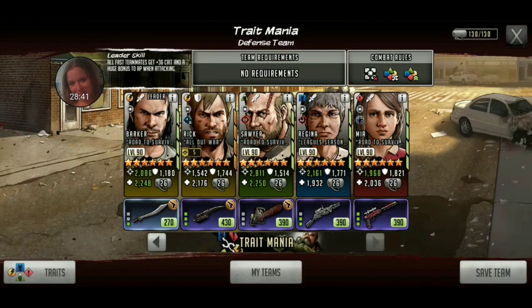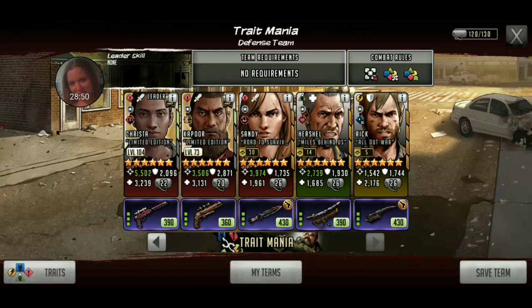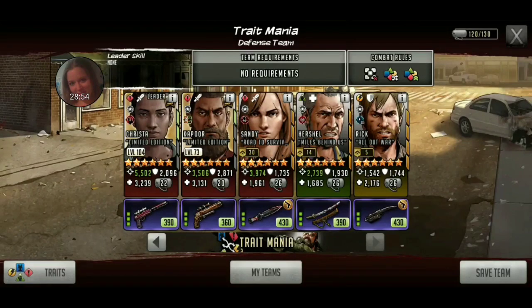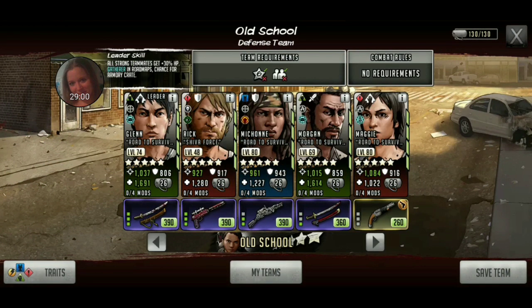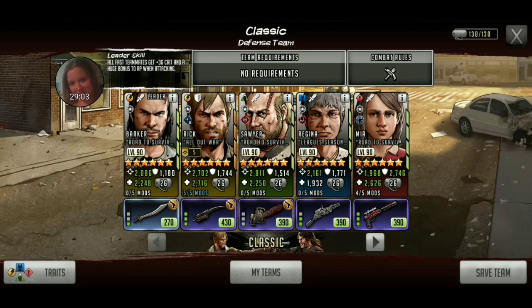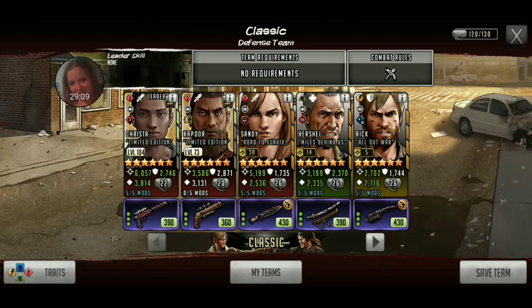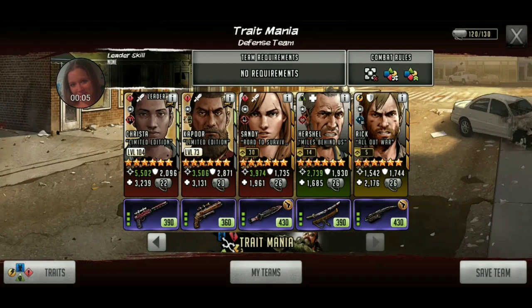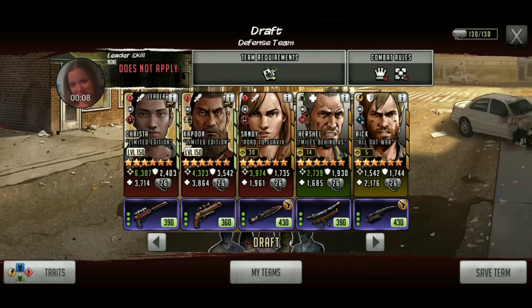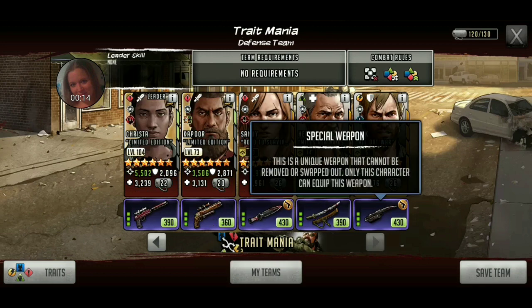So your defense team — you get to decide, or they decide it and put it up for you. You can come in here and change it and make it anything that you want. You can change your teams for all of them. So these are all of them. You can literally go through, save that, and actually change your teams in all of them to put better defenses up there, harder defenses up there, easier defenses up there — whatever you want to do.